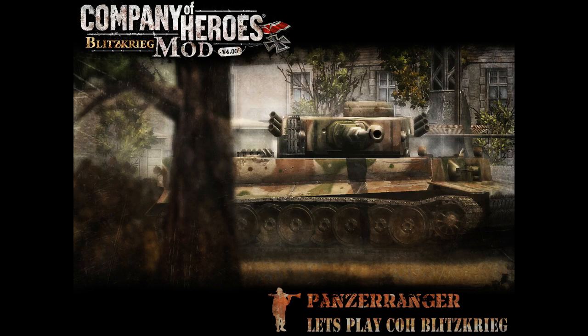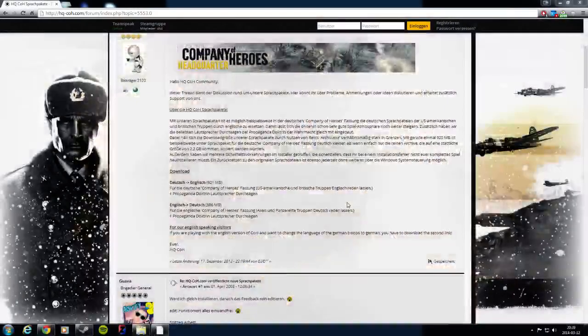So this is how you do it. First thing, you have to go to this website right here — I will post the link down below in the description. You want to go to 'English to Deutsch'. That will make your Panzer Elite and Wehrmacht troops speak German if they don't already do so. If your allies speak German, then you should get this one instead.